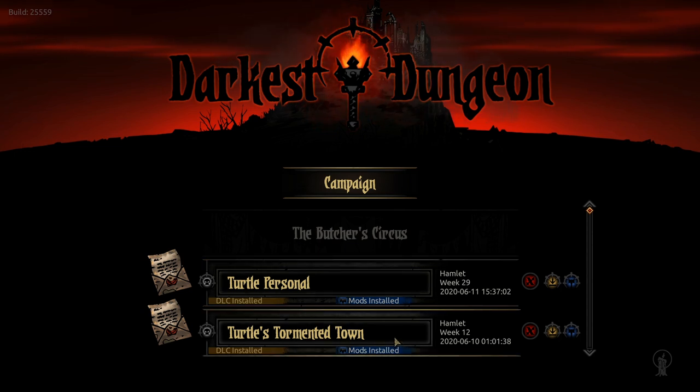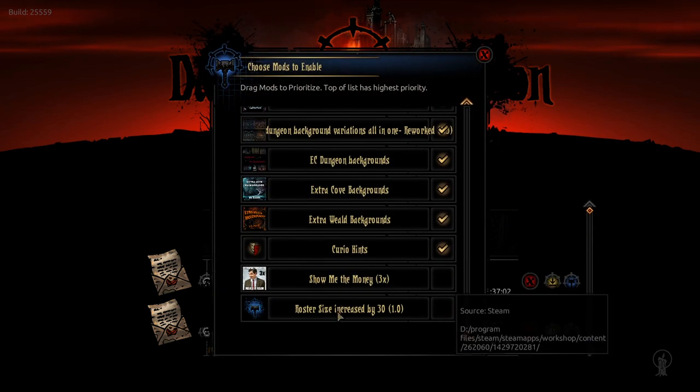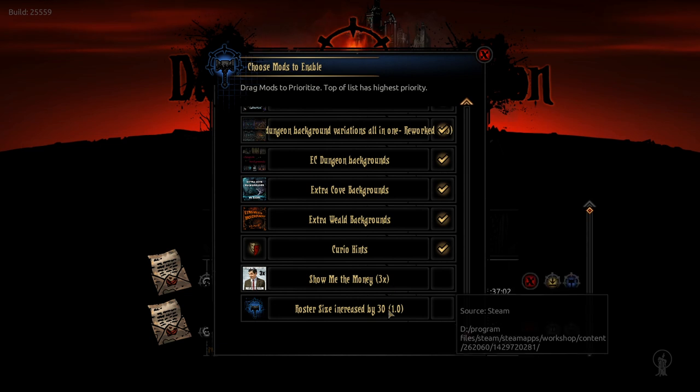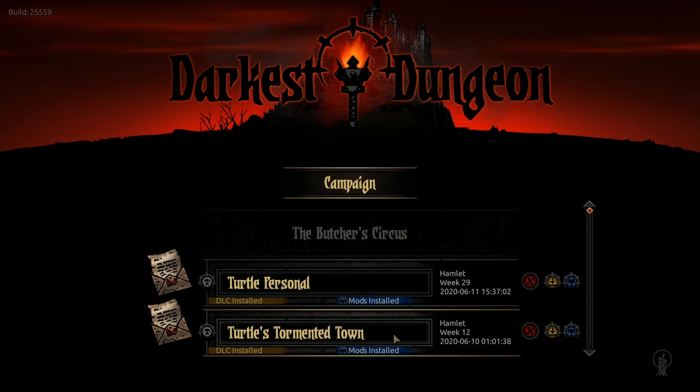Before we start this episode, I'm on week 29 of my personal save file, which has been going amazingly. I want to quickly show two mods: Show Me The Money and Roster Size Increase. Both would vastly help progression speed. Show Me The Money gives three times the money from loot at end of mission — a little much, so I'm looking for a cheaper alternative. Roster Size Increase is a flat increase of 32 to roster size. If you want that, let me know and I can activate it. For now we'll just play default and jump into our cursed estate.